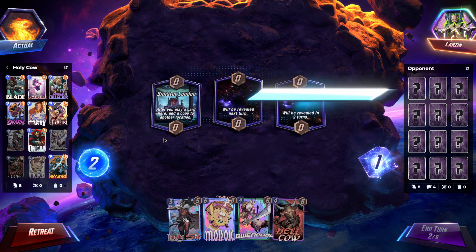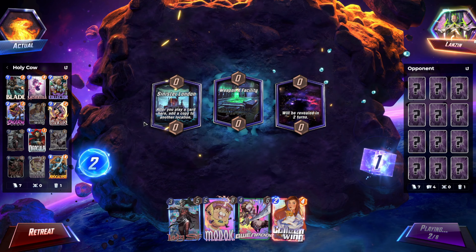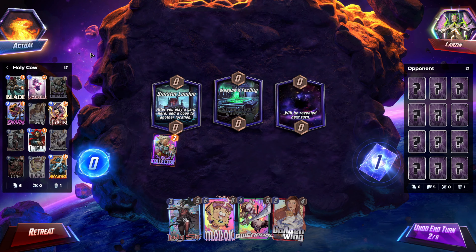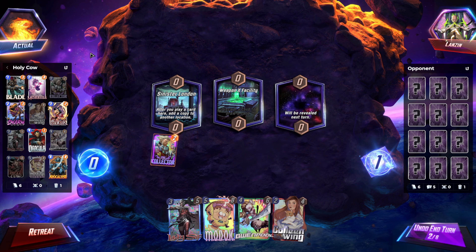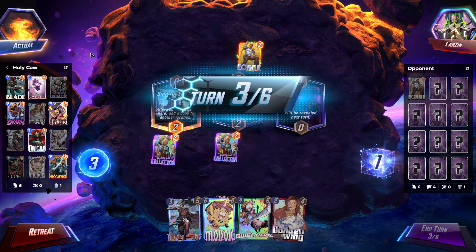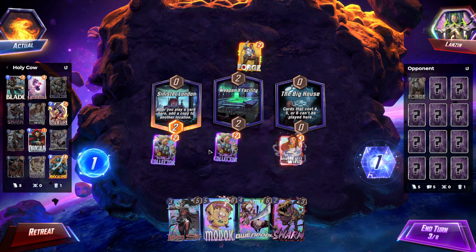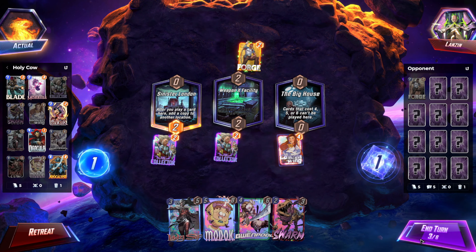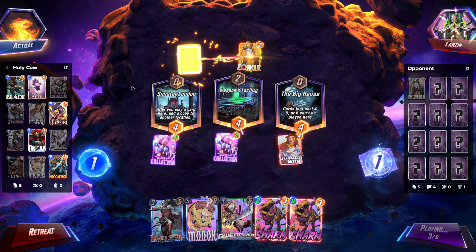Top 5k player - give me something good. That's so tragic. We're looking for Apocalypse, Swarm, Magic - any of those. I'm hesitant to even discard this Swarm. I think I'd do it, because Gwenpool's gonna not be nice at all. And we're gonna Gwenpool Sinister London. Please don't hit both of them.